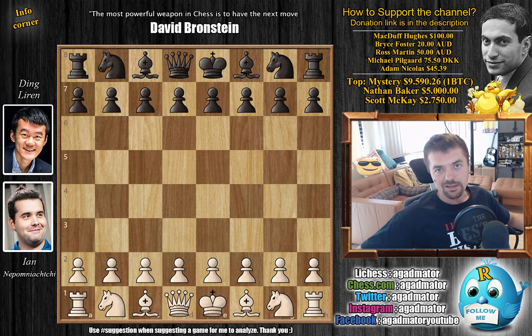Hello everyone and welcome back to the Chess24 Legends of Chess tournament. We are continuing with the match Nepomniachtchi vs. Ding Liren, and this is the first game in their match but the most exciting one. I decided to show this one — it features a very old line of the Scotch,